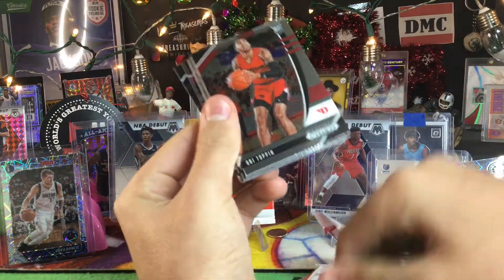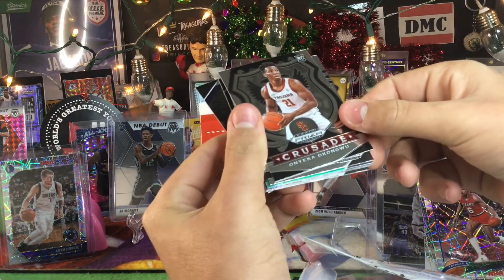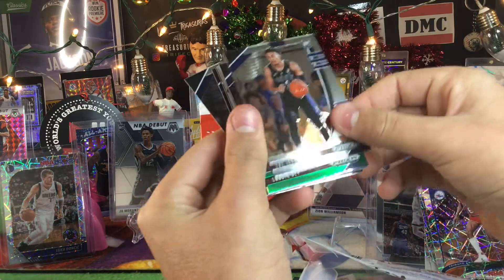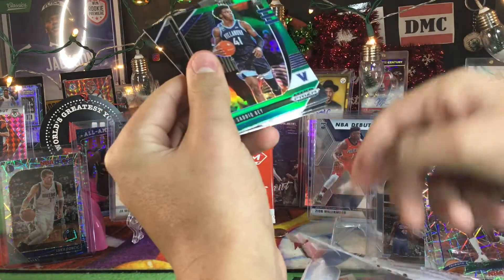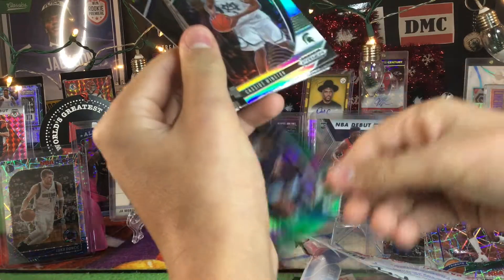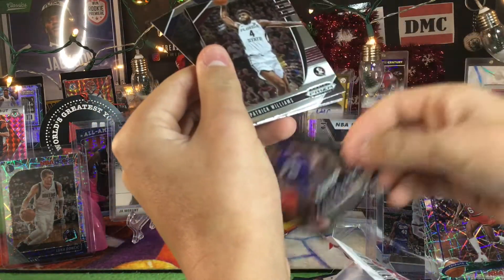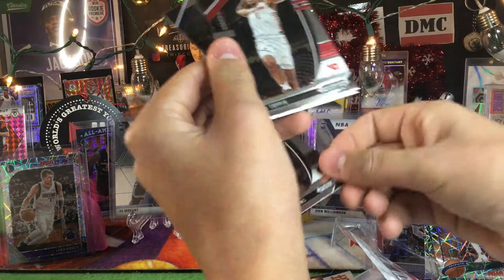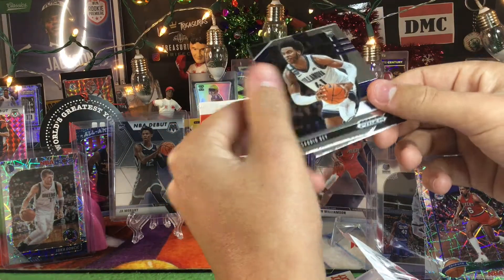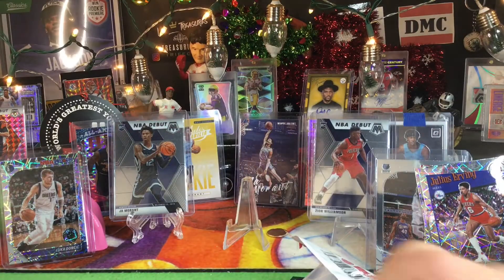Oh, look at that — LaMelo Ball, Obi Toppin, Aaron Nesmith, Onyeka Okongwu. Trey Jones, Saddiq Bey — he's from Villanova. Cassius Daniels, Patrick Williams, Obi Toppin again — we don't have that one yet. And the Villanova guy. So it looks like Anthony Edwards is actually a legit number one pick — he looks good so far.